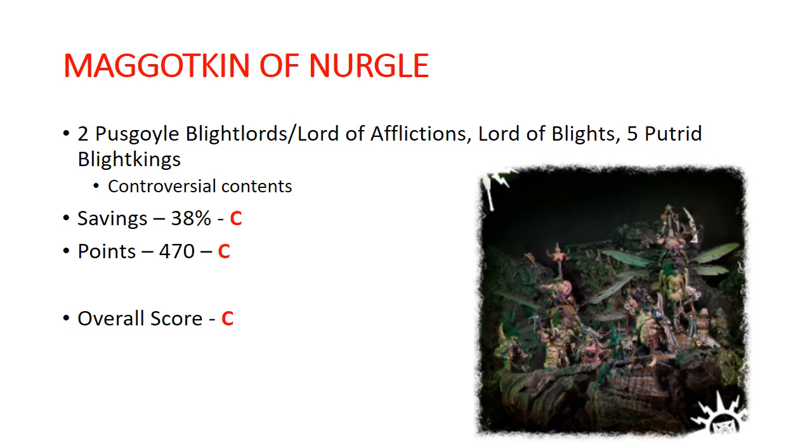Maggotkin of Nurgle. You get 2 Pusgoyle Blightlords (which can also be built as a Lord of Afflictions), a Lord of Blights, and 5 Putrid Blightkings. The contents are a little controversial because some people don't believe in the Pusgoyle Blightlords — personally I do, I really like them, and the Lord of Afflictions is also really good. In my personal opinion, this box is one you want to buy three of if you're starting a Maggotkin army. Your savings: pretty average at 38%, gets a C. Points: 470, also getting a C. So overall this gets a C, although personally in my heart it's an A.